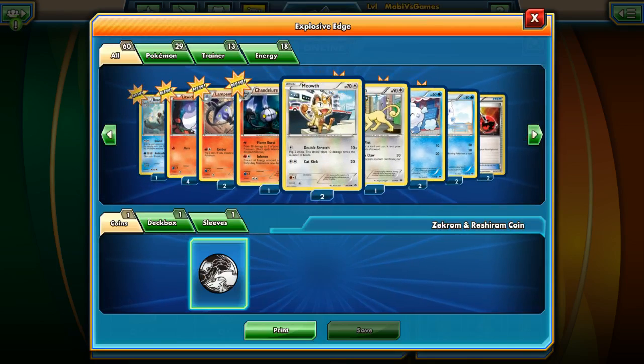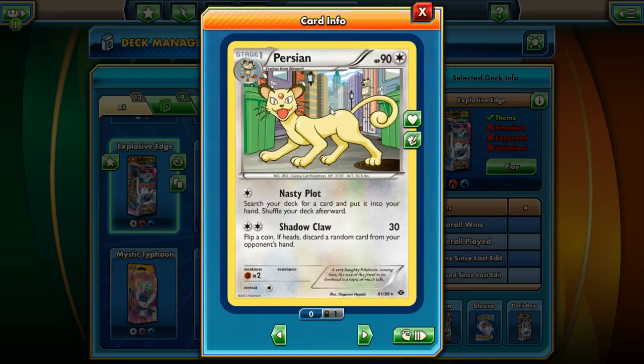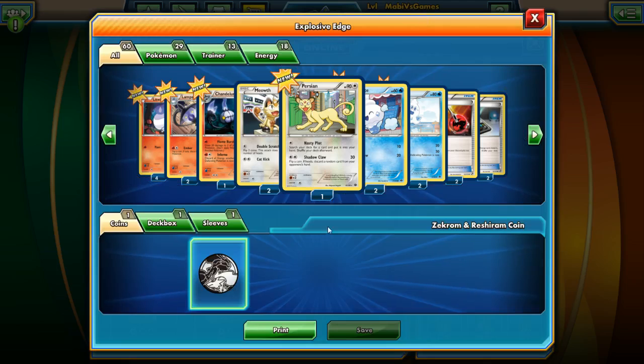This used to be my favorite Pokemon — I love Meowth, it's really cool. But it's all about Growlithe now, and Sylveon. So, two Meowth and one Persian. Nasty Plot — search your deck for any card and put it into your hand. Just grab any card you want. And Shadow Claw — flip a coin, if heads discard a random card from your hand. This is a tempo card, not really too crazy.